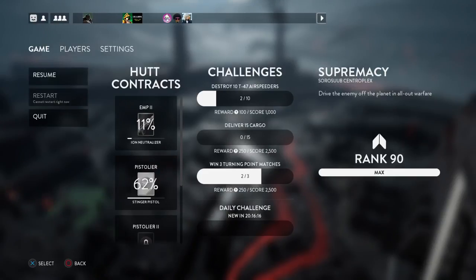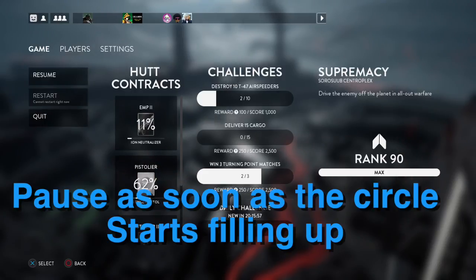So the infinite hero glitch on Battlefront — hopefully it doesn't get patched when they do the next patch. Here's exactly how to do it right now, as you see in the pause menu. How you activate this glitch is when you pick up the hero token. As soon as you activate it, when the circle is filling up very quickly, you have to hit pause before that circle fills up.